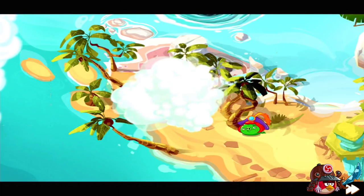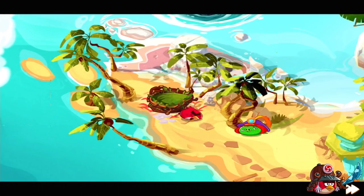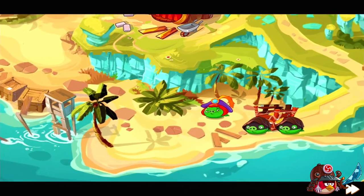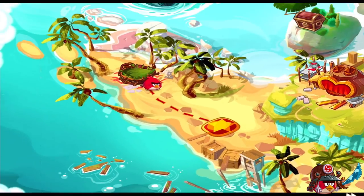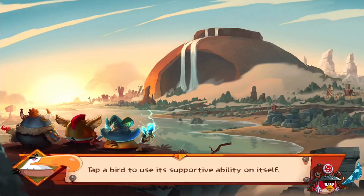So, what happened? They stole our eggs and now we're gonna go get them back. At the beginning you just read about Red Bird, no one else. And you see Chuck is in trouble, you have to rescue him. I have to help him. So where should I click? Just go, it's gonna be a tutorial soon.